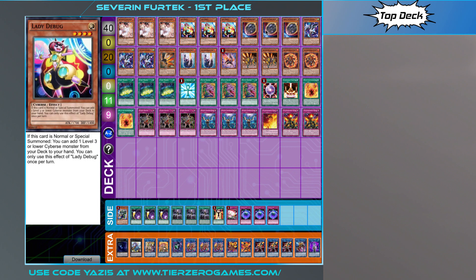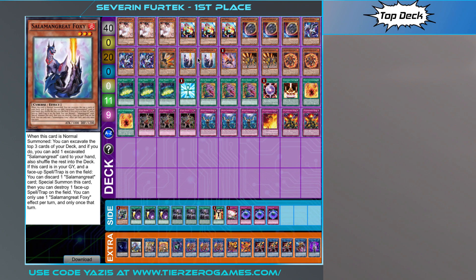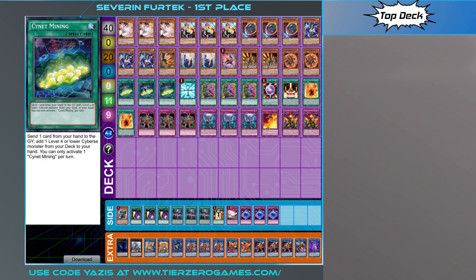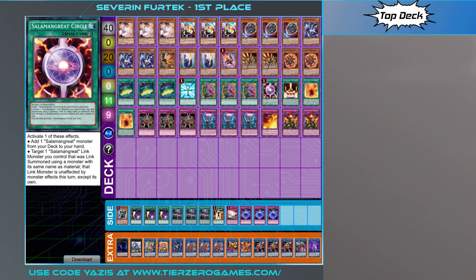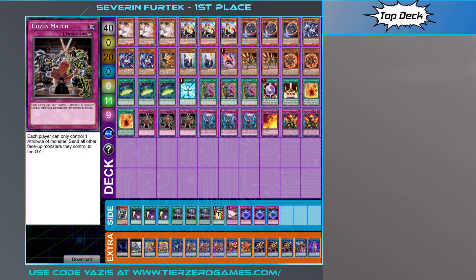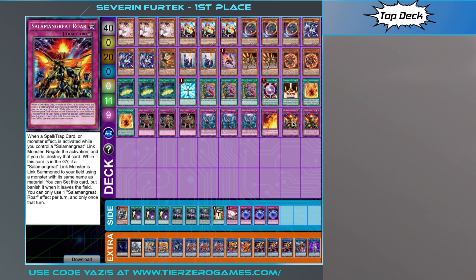So let's get into this. Triple Ash Blossom, triple Lady Debug, triple Nibiru, triple Parallel. One Falco, double Foxy, one Gazelle, double Jaguar, double Spinny, double Mining, one Reborn. Triple Desires, one Circle, one Sanctuary, double Will, triple Ghost of the Match, triple Imperm, one Rage and double Roar.